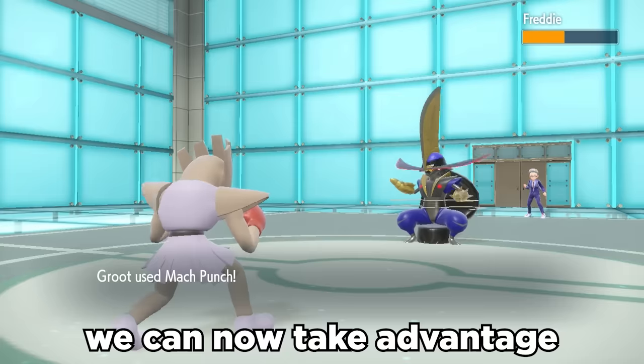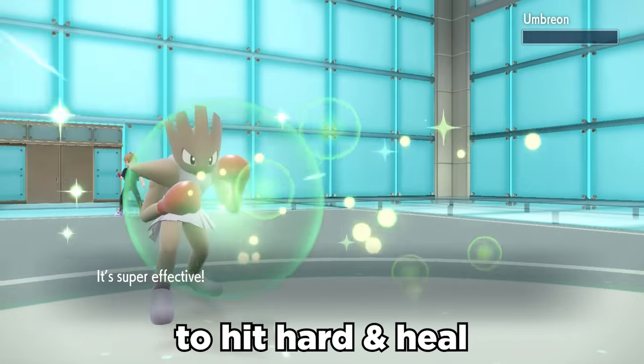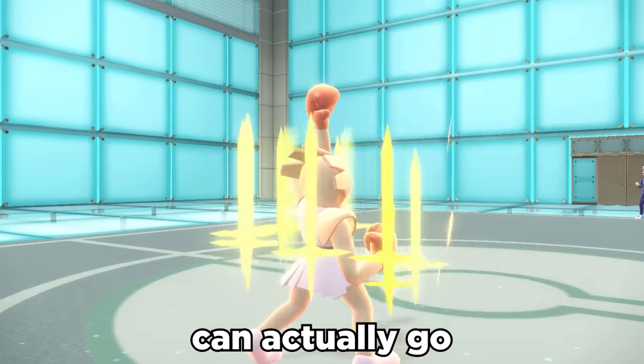After a little setup, we can now take advantage of Iron Fist boosted priority Mach Punches, along with Drain Punch to hit hard and heal, and any coverage you need in the elemental punches. With its new toy, this new Swords Dance Hitmonchan can actually go pretty crazy.